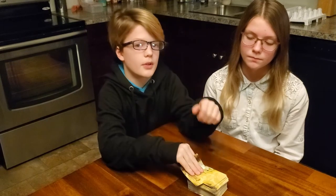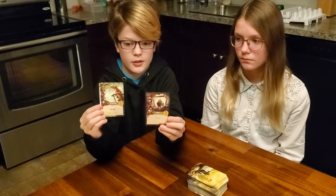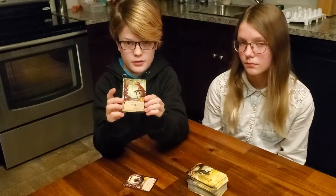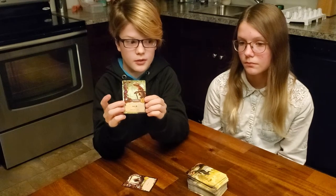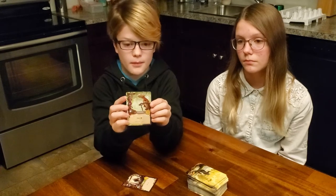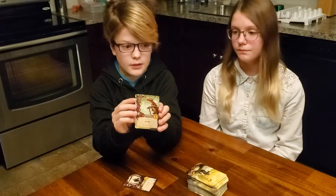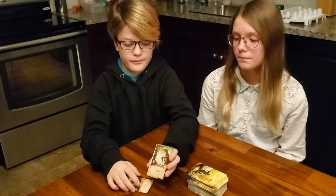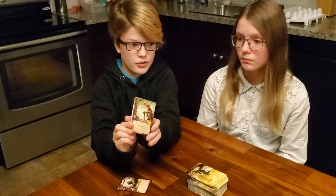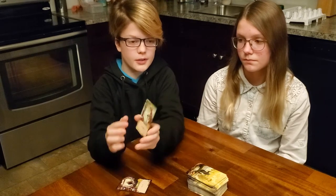The first thing we're going to talk about is a critter and a construction. This is the critter, this is a construction. For critters, they have berries — to buy them into your city you have to pay berries. Up at the top you'll see a word, and that word will be the name of a construction. This one says 'Lookout,' and if you build that construction into your city, you can play this critter for free.